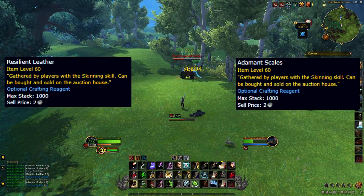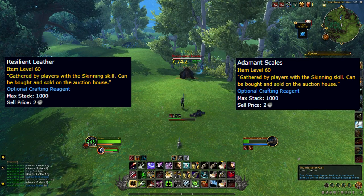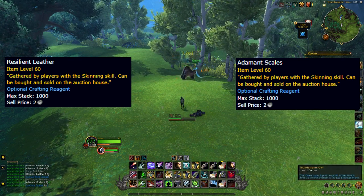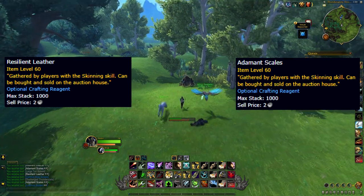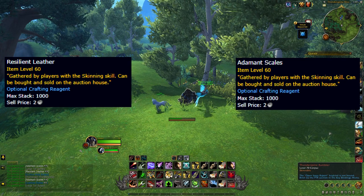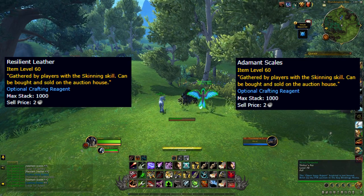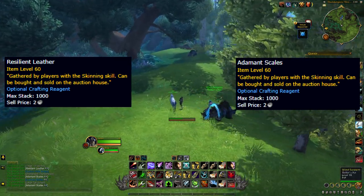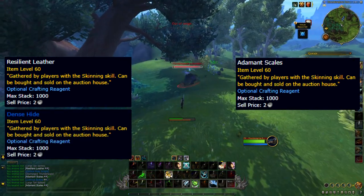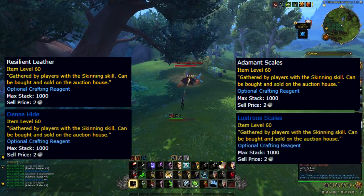Resilient Leather and Adamant Scales are two basic skinning materials on the Dragon Isles, and every mob will drop one or the other. You tend to get Adamant Scales from the more armoured mobs like Basilisks or Thunder Lizards, but it seems so random at times what they actually drop. Both of these have a rare drop hide that you'll occasionally get while farming — Dense Hide for Resilient Leather, and Lustrous Scaled Hide for Adamant Scales.